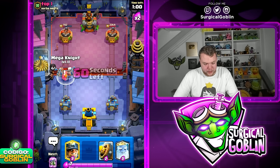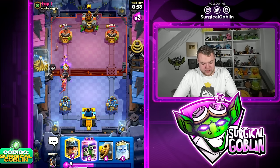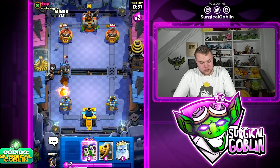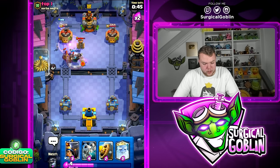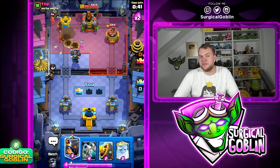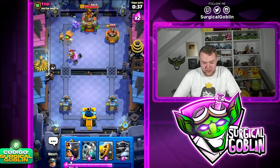Let's go Skeleton Dragons and Mega Knight as well. He goes with Fireball — well played by him — but still a very good situation for us. Bomber is not going to connect to the tower. Let's go Miner plus Evo Wallbreakers. Also going Evo Zap — the Wallbreakers go to the tower — one of them is going to take down the left side tower.